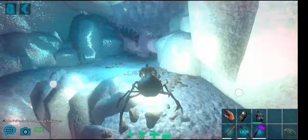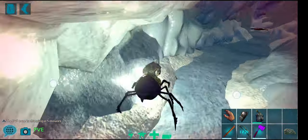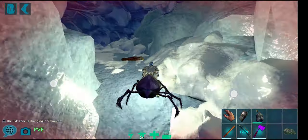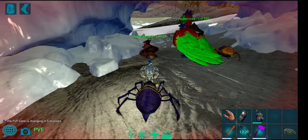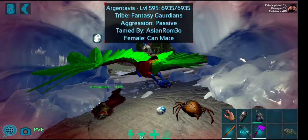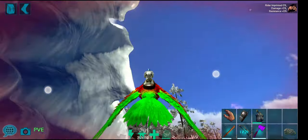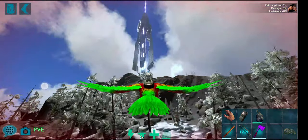From here, rush back and jump on your Argy and fly directly over the cave to the white obelisk or blue obelisk to do your tribute, then come back. Chuck the artifact in right there — that's how this cave is done. No more hassle, no more stress. You have non-aggressive tames, and now you know how to tame them, what to craft, and how to get them.